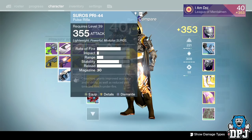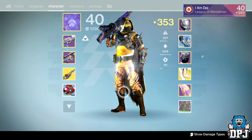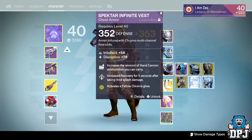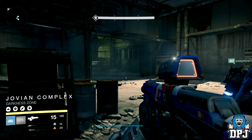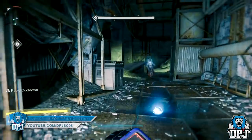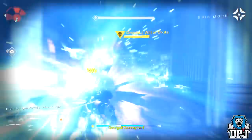Doing this for a little over an hour took me and my pals up four light levels — my one pal is almost 361. It's that easy, and it's a grind that many people knew about from a while back because of the Grasp of Malok. Every time you kill her she drops up to four blues, each one being higher than your current equipped loot of that same type — which is crazy.